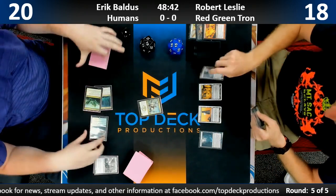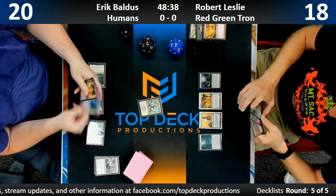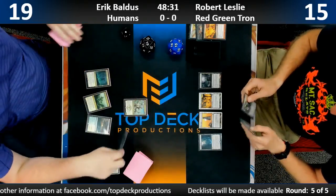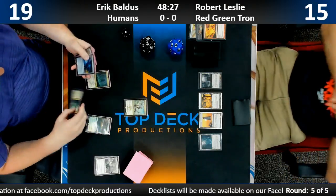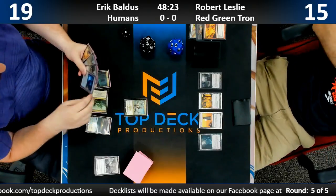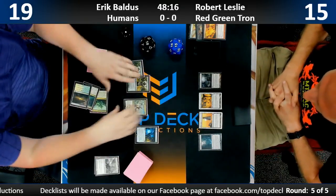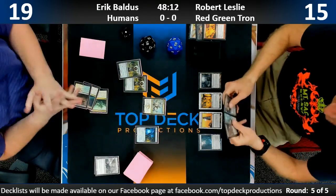Good follow-up though — Mantis Rider. Did he have that in hand or draw it off the top? Looks like he's got a Meddling Mage and an Aether Vial. He's also taken a few points of damage off Horizon Canopy — he just drew and played it, taking one. His lands were Cavern of Souls and...